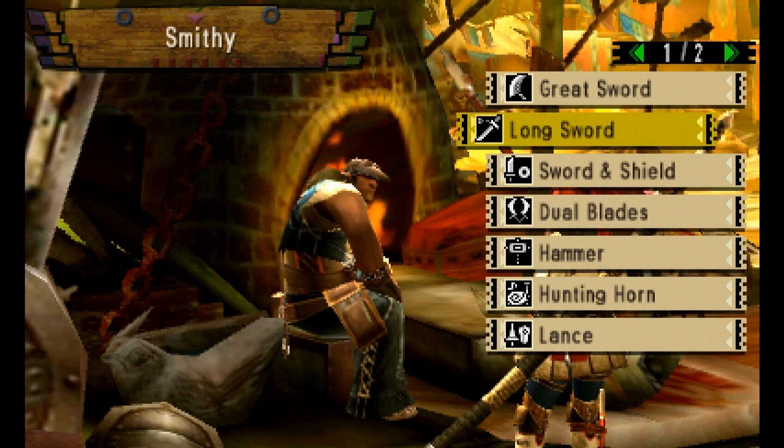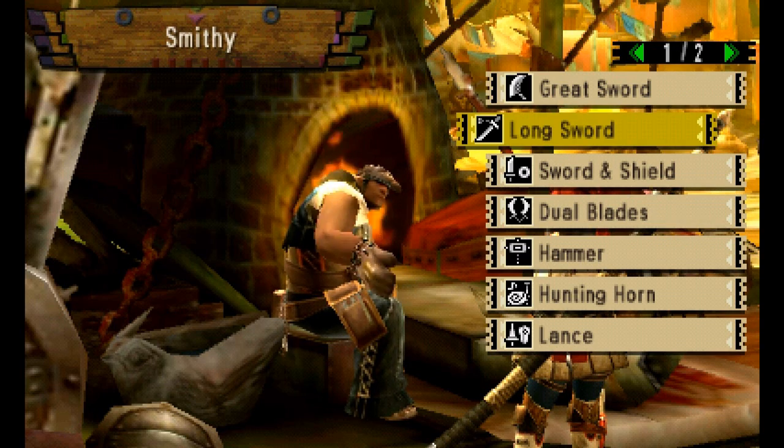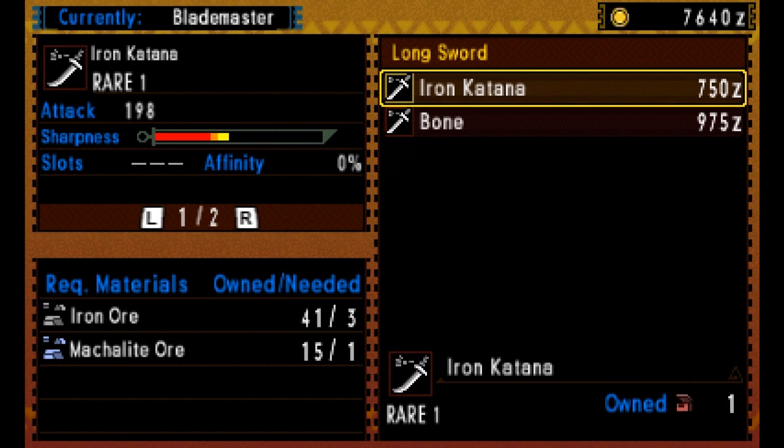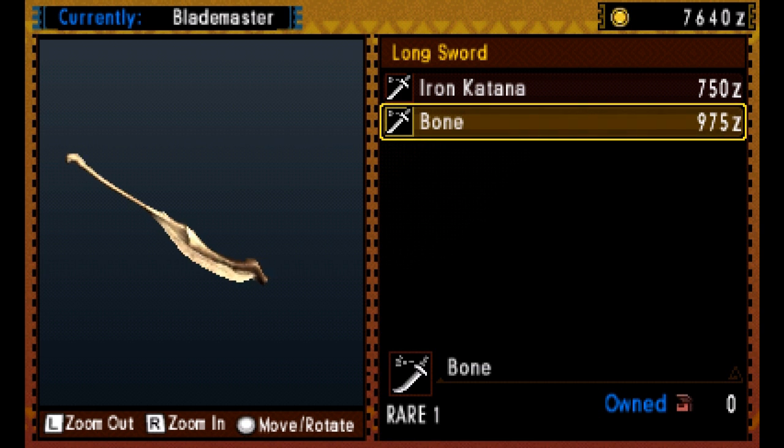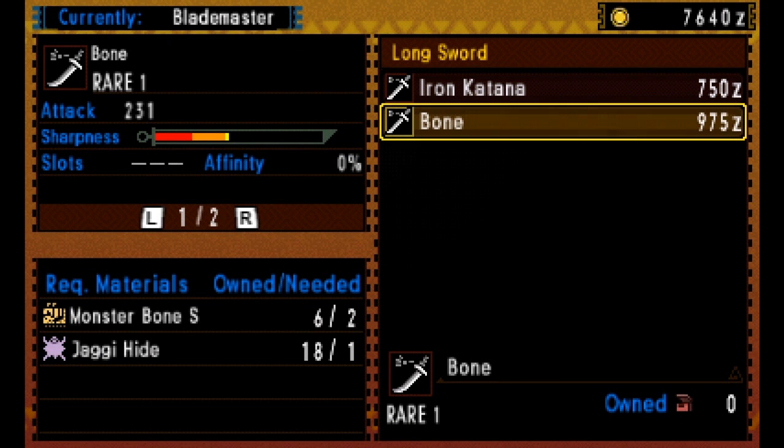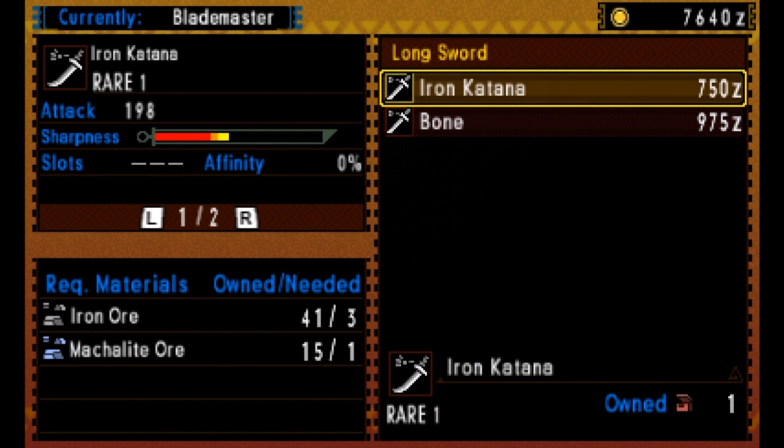We're using the longsword in this particular case. This weapon is very effective because it does good damage whilst allowing you to move around quickly, and it has a special move you can unleash with the R button. We're going to change over and acquire the Bone weapon — just called 'Bone' — which you'll need two Monster Bone S's from Jaggy and one Jaggy hide.